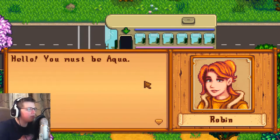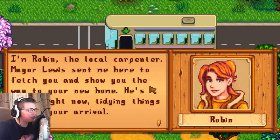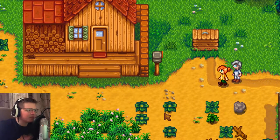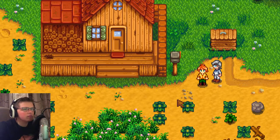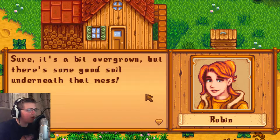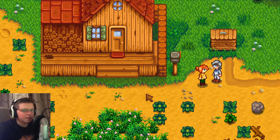Hello. You must be Aqua. Hi, Robin. I'm Robin, the local carpenter. Mayor Lewis sent me here to fetch you and show you the way to your new home. He's there right now, tidying things up for your arrival. The farm's right over here, if you'll follow me. Sure, let's just follow some random lady we just met, why not? This is Arnie Farm. Whoa. Sure, it's a bit overgrown, but there's some good soil underneath that mess. With a little dedication, you'll have it cleaned up in no time.